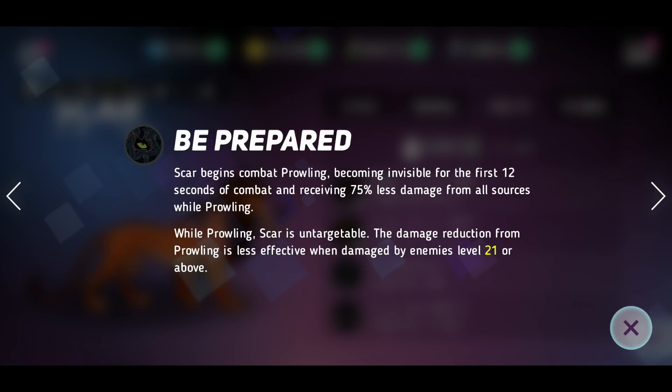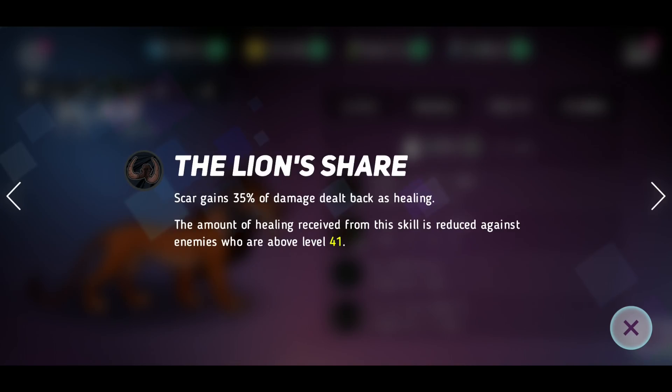Be Prepared — Scar begins combat prowling. For 12 seconds he's invisible and takes 75% less damage. He's untargetable, so that means he can still be hit by moves like Zerg, however he can't be targeted. Also if enemies are leveled up it's less effective, which is standard. Scar gains 35% of damage dealt back as healing. If you were to upgrade that move quite high, you'd be absolutely laughing at how good that is — it would be ridiculous.